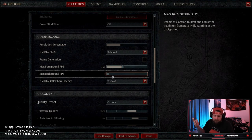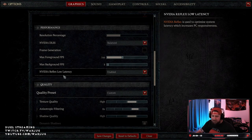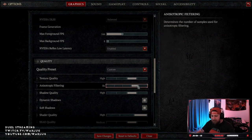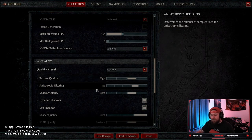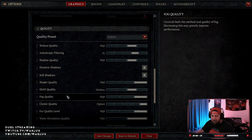Max background FPS is 8 — if you're alt-tabbing it doesn't really matter, you could have this up to 30 if you wanted, but you don't need it if you're going back and forth. Nvidia Reflex low latency — always have this on. For quality I go into custom: texture I want on High instead of Max. Anisotropic filtering I like to have at 8.